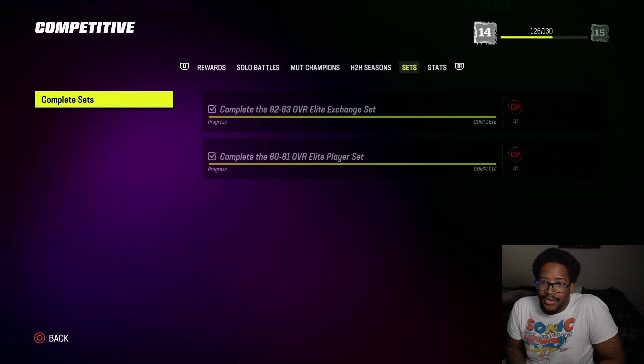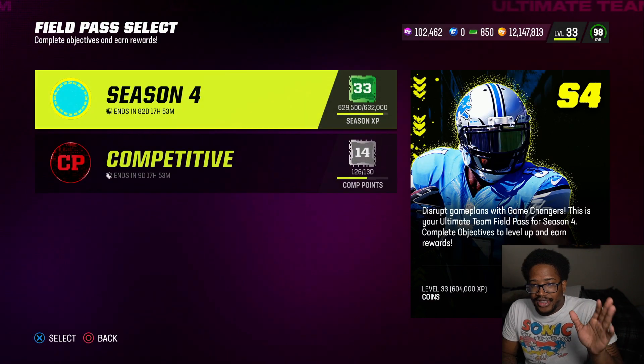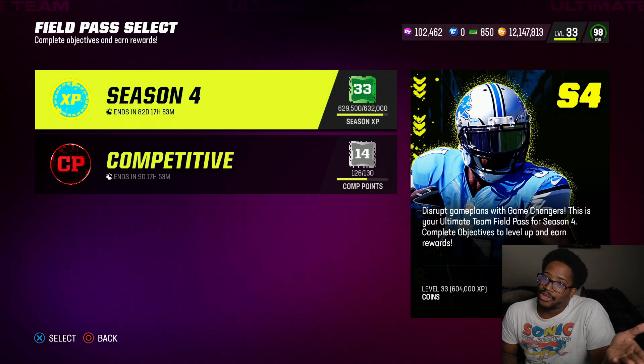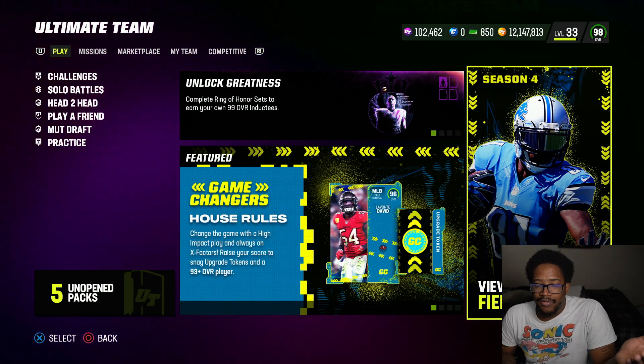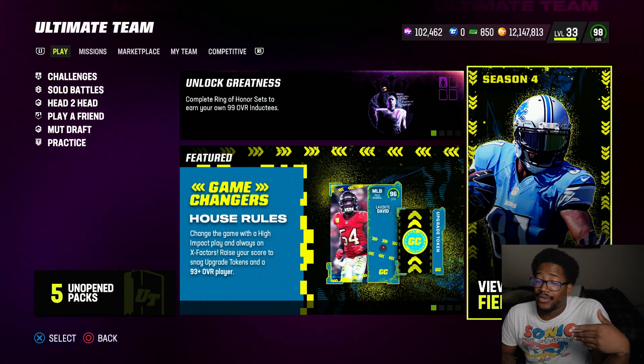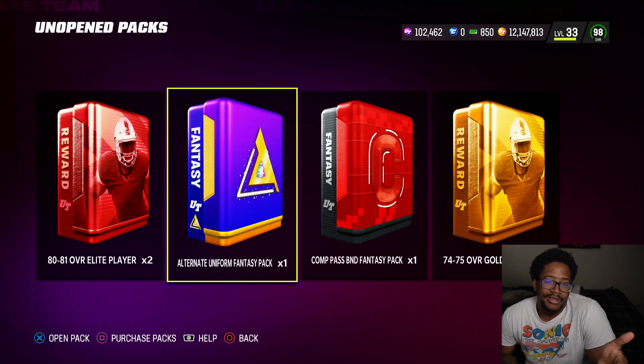I'm still playing my mutt champs games, stats are already done and stuff. Solo battles you got to work on, but it's relatively easy and simple to do. I speak for myself — it's not easy, but you can get it done by playing offline solo battles or head to head if you don't feel like doing mutt champs.